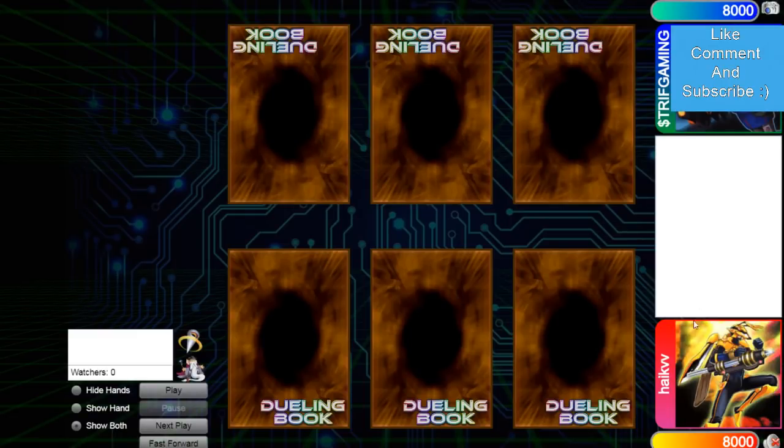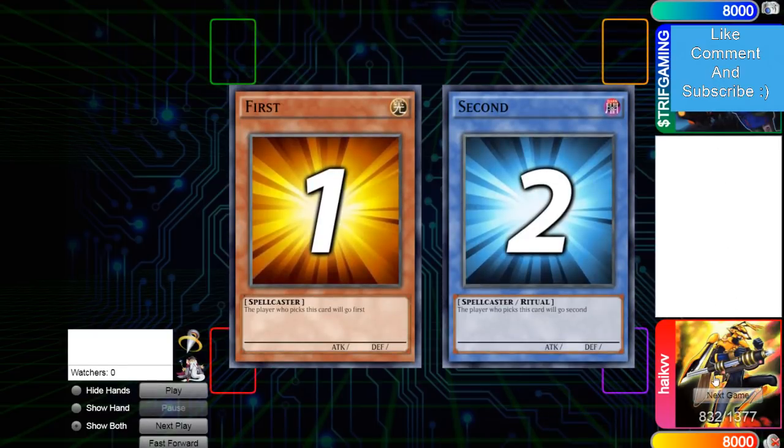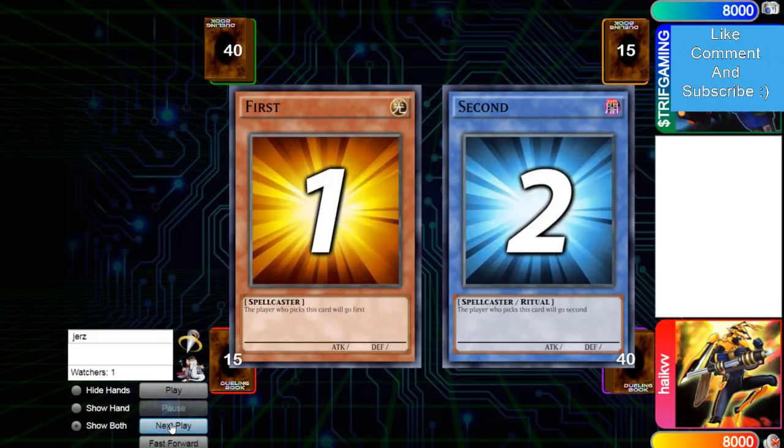Hello guys, it's DBgrinder here back again with another video. This time it's HighKW with 832 rating versus MoneySignTriVGaming with 510 rating. I don't know if this is the real one or not, but let's hop right in. It's going to be another high rated one — this is a pretty high rated match for the beginning of the format.